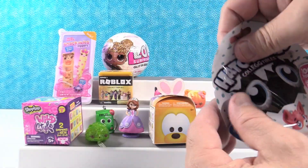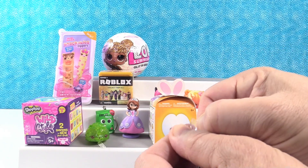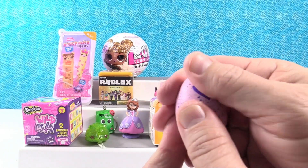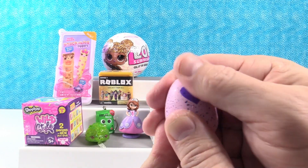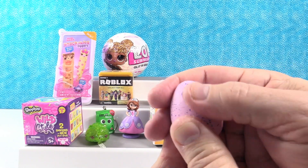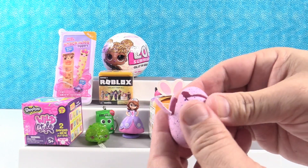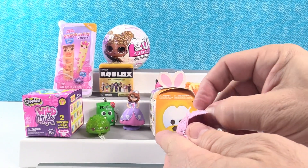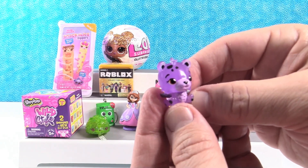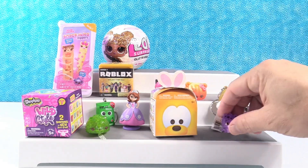Hatchimals Collectibles Season 2 - we're looking for the golden Hatchimal. I wonder if this is one of the special editions. Crystal Canyon would be the category if it's a special edition. You have to rub this little purple heart until it turns pink - it takes a while on the Season 2 ones. We do have a Crystal Canyon - it's a little purple leopard. That is the Crystal Cheetree. Awesome - Cheetree is cute. They're sort of see-through purple.